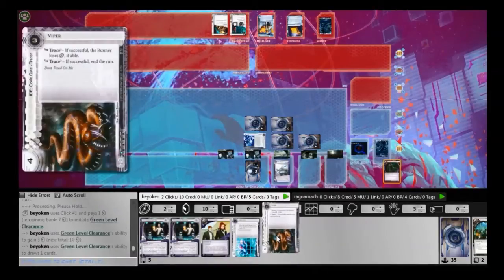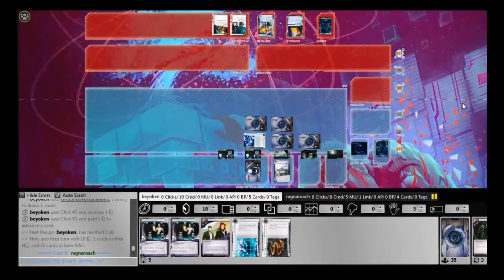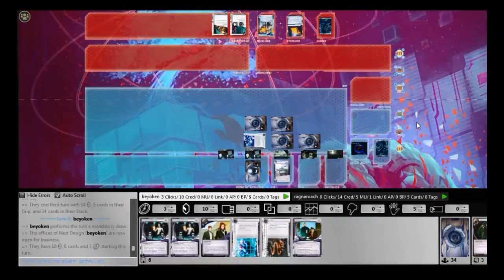Very, very useful — it keeps him out without him knowing what my outermost piece of ice is. This is very huge. So even if he brings the Corroder out, he is not clear to go yet. The only way he can do so is by getting a Femme and Femme-ing the outer piece of ice. Meanwhile, I continue to slow-play my agenda. I definitely do not wish to score it yet, so I'm leaving it there with all 3 advancement tokens.